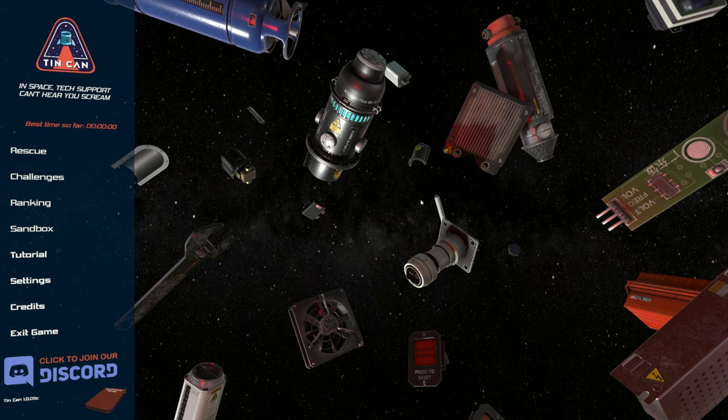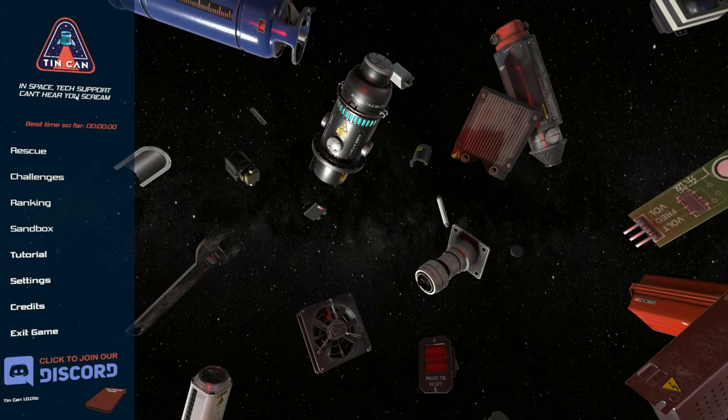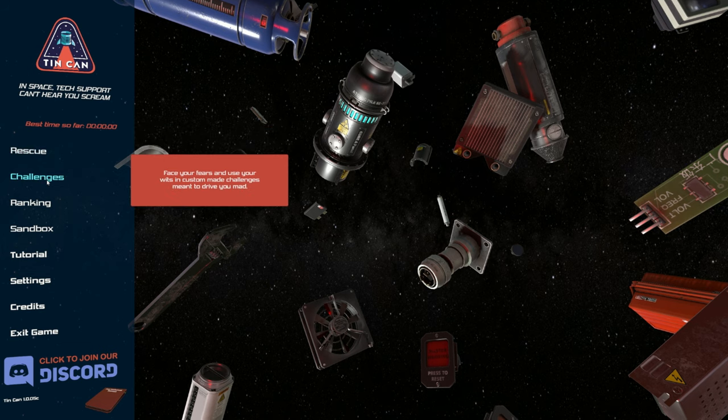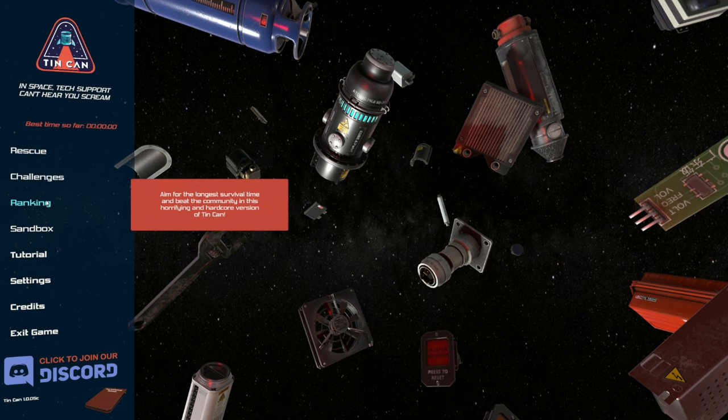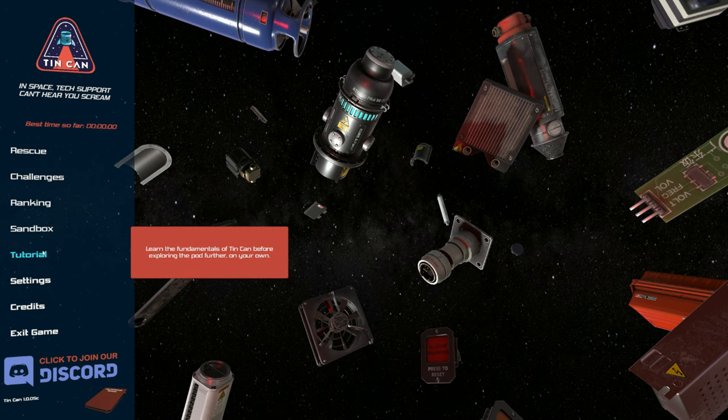There's multiple game modes and it's all about problem solving and managing your components. You've got Rescue — maintain your beacon online for rescuers to find you. Challenges — face your fears with custom-made challenges meant to drive you mad. Ranking is basically longest survival time. Beat the community. Sandbox — have a stroll in the pod; the only thing that can kill you here is yourself. But today we're going to be looking at the tutorial and the very basics of this game, and then we'll probably follow up with a proper play.